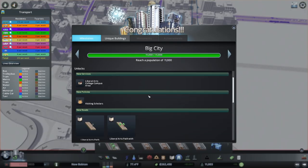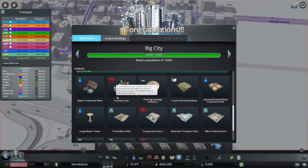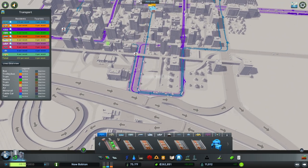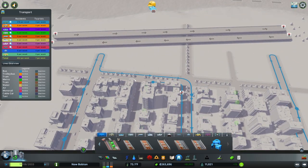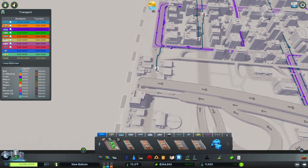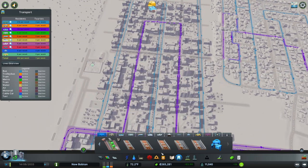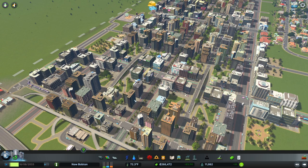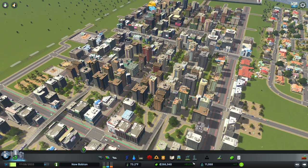There we go, boom - this is a big mega city right now, 11,000. The liberal arts college for the scholars. We've got crematoriums, which means we're probably going to have death waves coming up, so we probably should put some of them down straight away. There are a ton of people waiting for a tram - like a ton. Businesses need a bus - take people to the industry. So we've got it all hooked up and it's all looking good. They've already gone up, they've already started expanding. Income's gone up 500 per week on the last check.